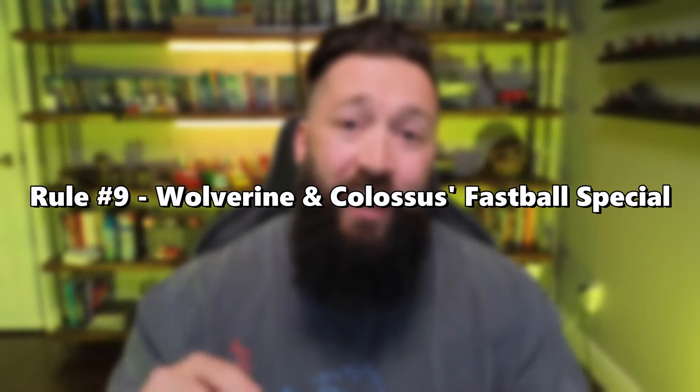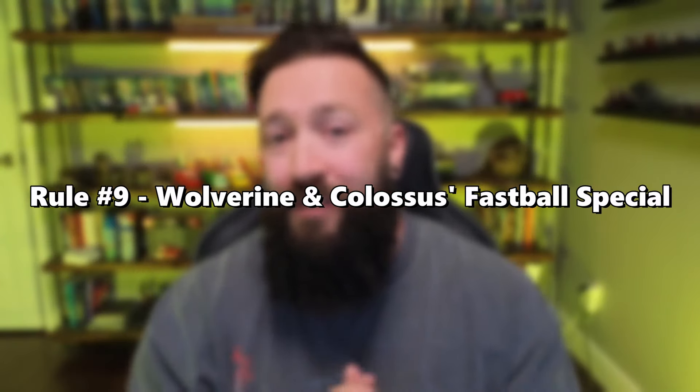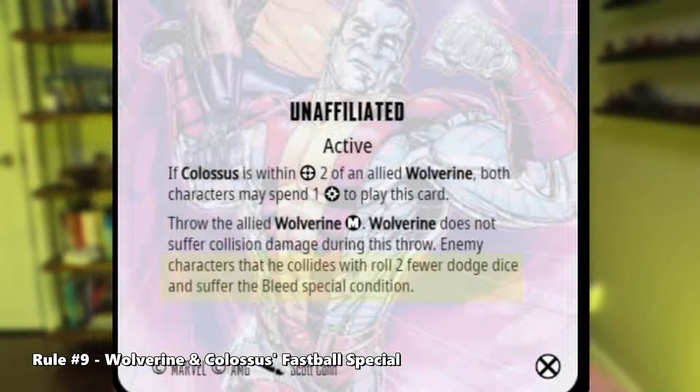Rule number nine: Wolverine and Colossus's Fastball Special. With this Team Tactics card, if enemy characters negate the damage from Fastball Special — say with Brace for Impact — they will still gain the bleed condition, as it is not required to deal damage to give bleed. Make sure you are fully aware of that during that interaction.